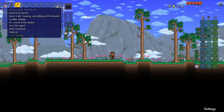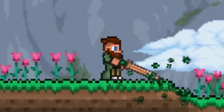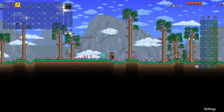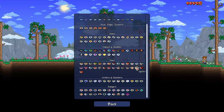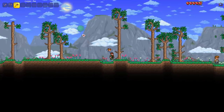We've got a pointy copper short sword, and short swords can now be swung in any direction. There's also a new emote window. And is that a blimp up there? Someone is flying a blimp — I'm trying to figure out who that is.